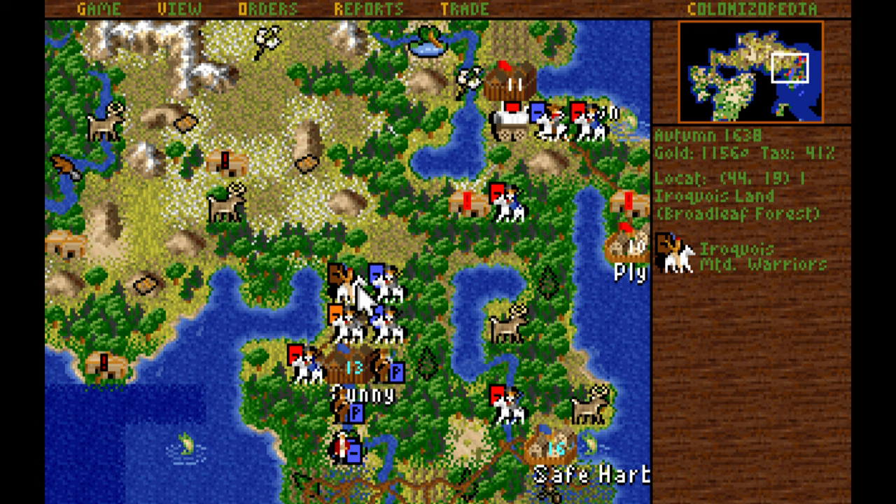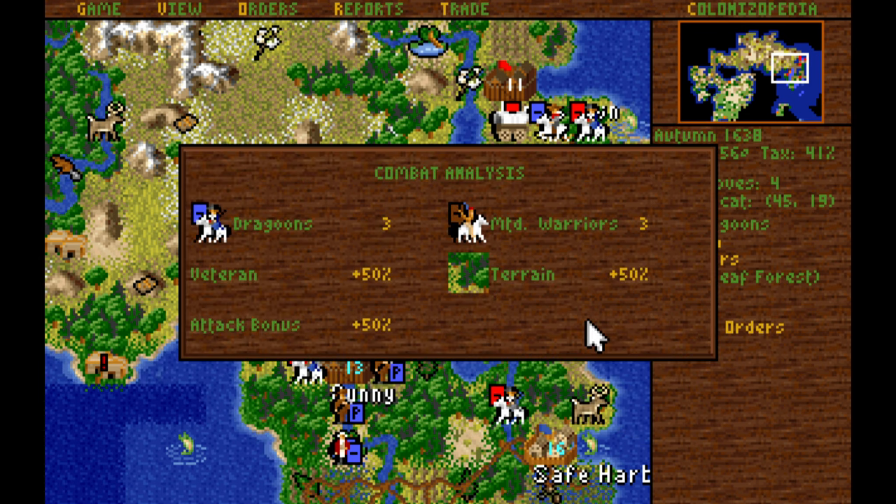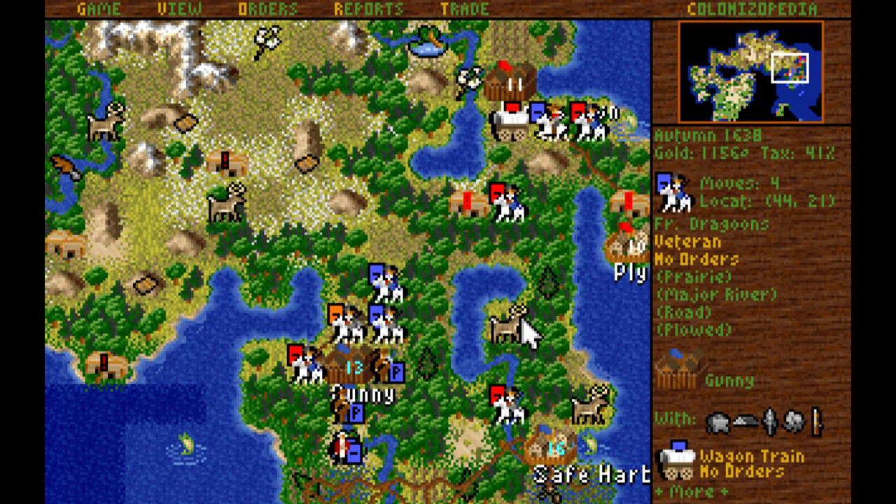We've got some mounted warriors here, which means they're strength three. Let's see if we can take them down using our veteran dragoons. We will attack them — we do have the 50% bonus over them, which means we have decent odds, maybe a 66% chance of success. And we got them. Fantastic.